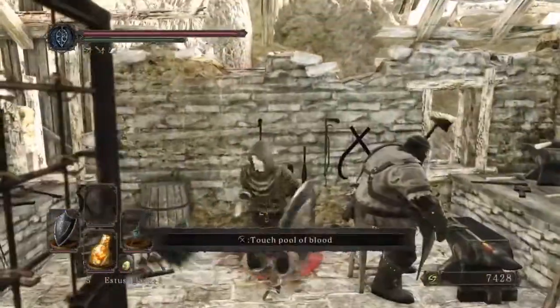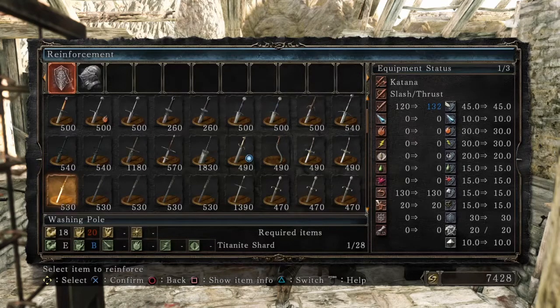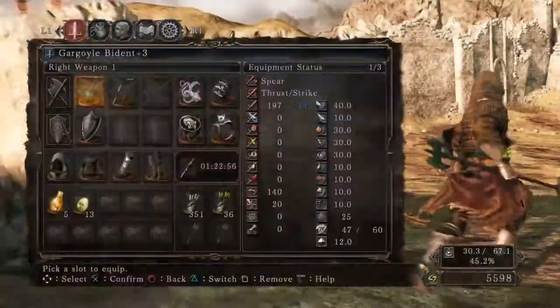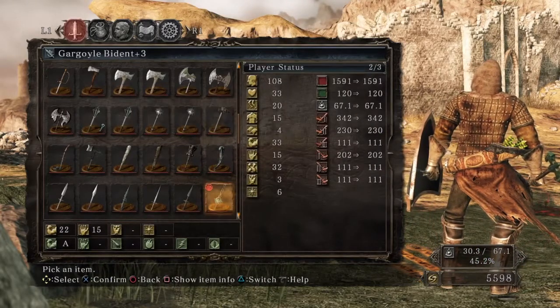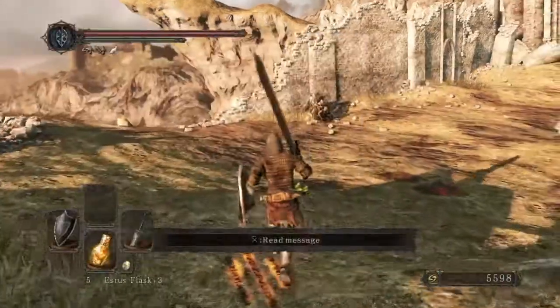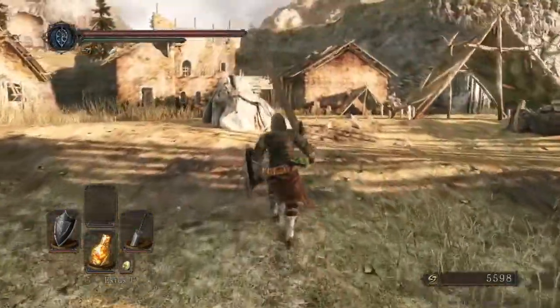Oh yeah, I can upgrade the sword again — I want to do that. Right in front of me, there we go — go from 340 to 360! The gargoyle bident is doing 342 damage, and the greatsword is doing 517. That is a huge difference. This thing is so strong, it has no business being as strong as it is, but whatever.